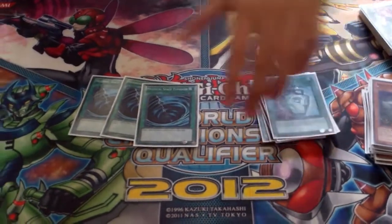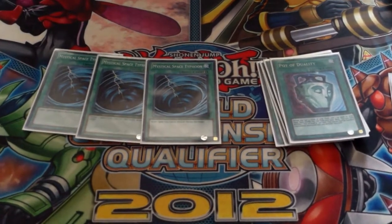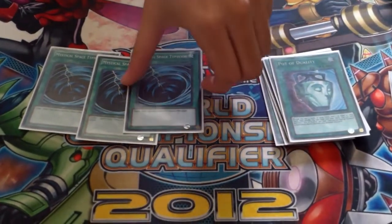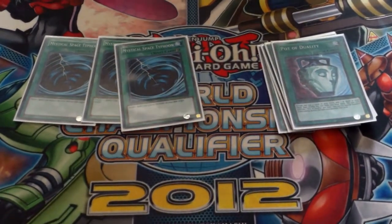Three Mystical Space Typhoon, again good against Mermails because they like to do end phase Spear a lot. If they go first they like to set a big Spear, and if they end phase a big Spear you can just drop this — the Spear just dies and fizzles and no monster comes out.